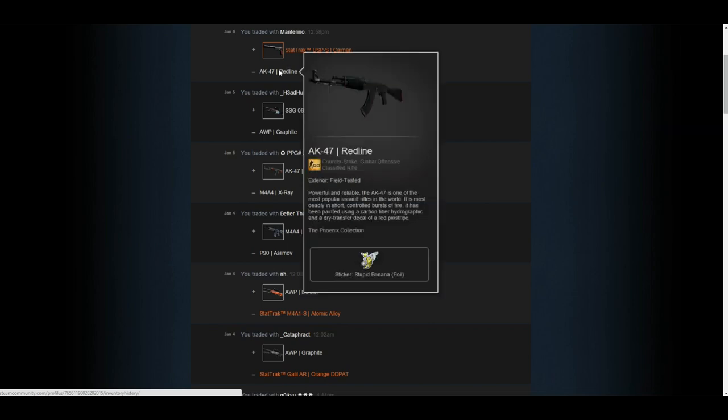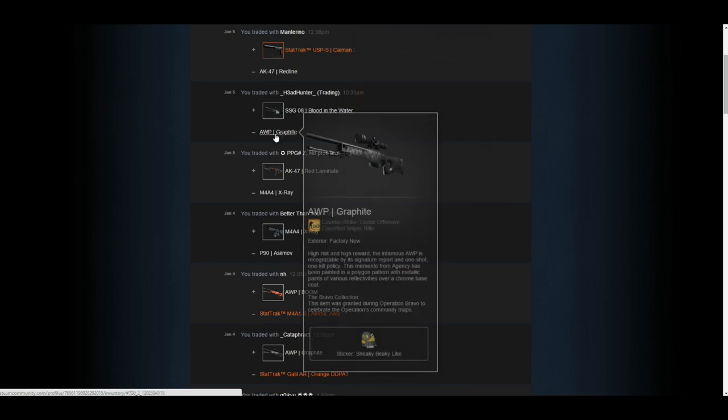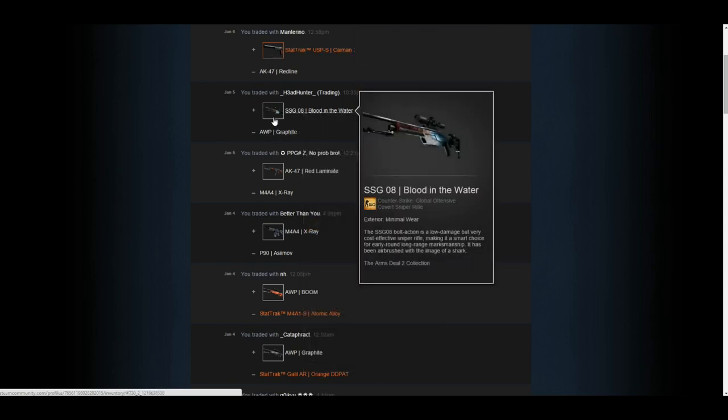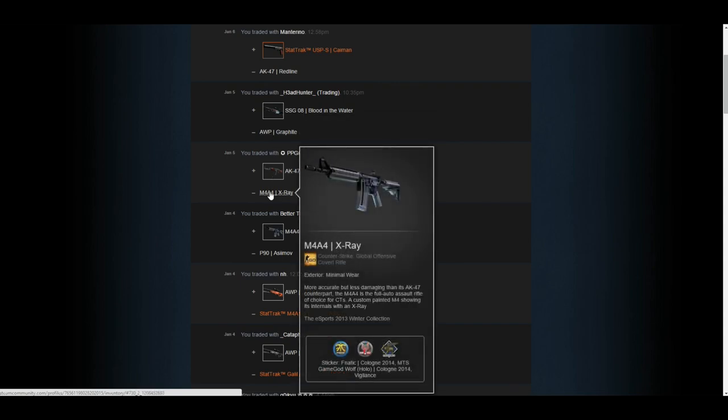The last trade I made was an AK-47 Red Line Field Tested, which is worth about nine dollars, and I traded up to a StatTrak USP-S Caiman Well-Worn, which is around ten fifty or eleven dollars. Similar trades with other stuff — most of these I don't really lose value, and I generally gain value.